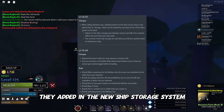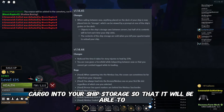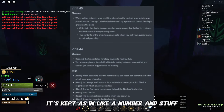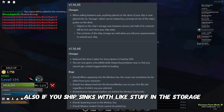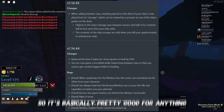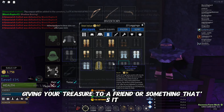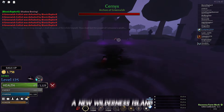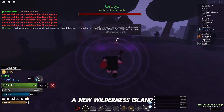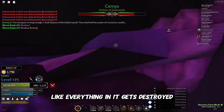Two days after that, they added the new ship storage system, which lets you put any chests, barrels, or cargo into your ship storage so it can teleport through. It's stored as a number. However, the biggest change here is that ship storage now gets completely wiped — everything in it gets destroyed — upon sinking or combat logging.